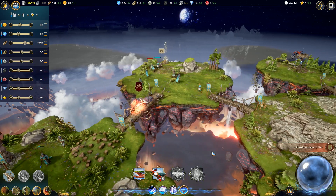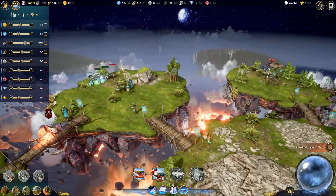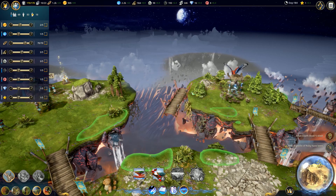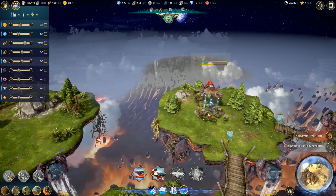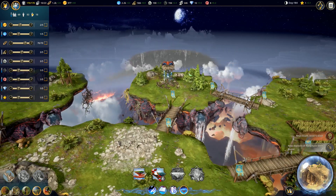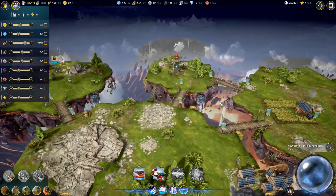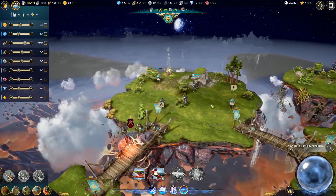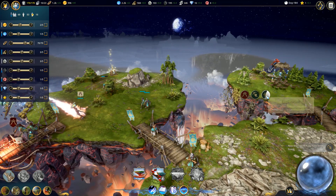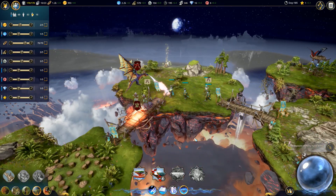Let me attack this thing - we'll kind of see how we go from there. Can't connect these two. This is a bird's nest, I believe - an eagle's nest. Things are coming together, very good. Oh, another dragon. Another dragon.